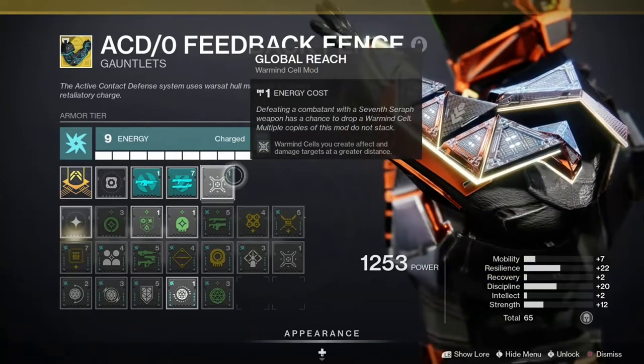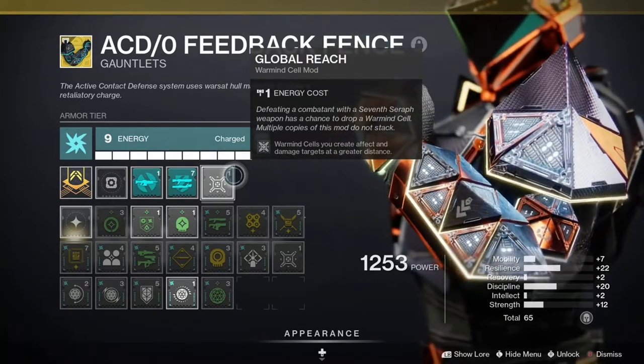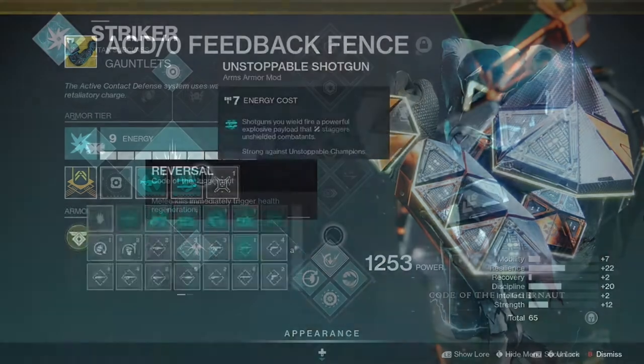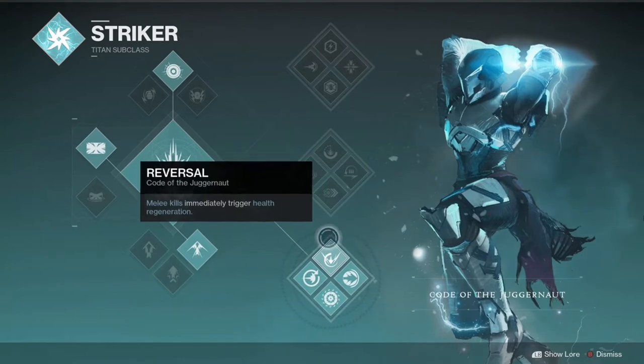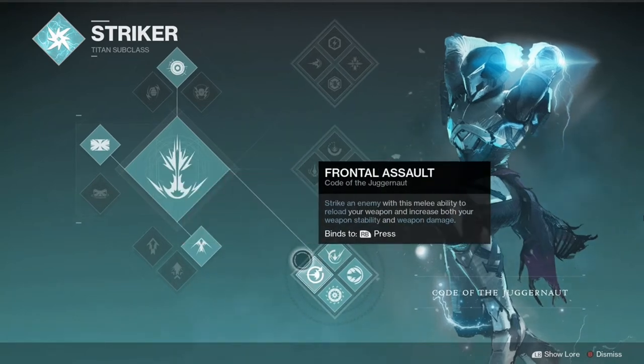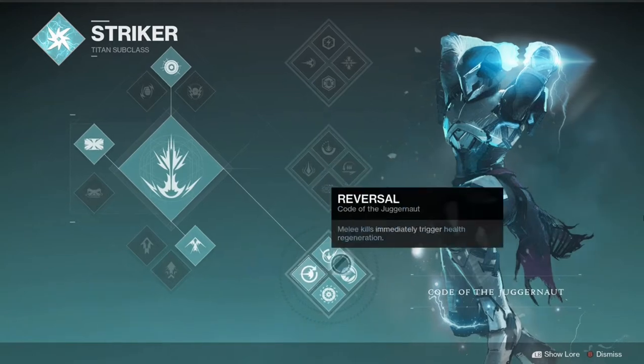For champions, I used the Unstoppable Shotgun and Overloaded Auto Rifle mods. The super that I like to use for this is the Code of the Juggernaut. So much of this build relies on being up close and personal with enemies that the Juggernaut lends itself well to this build — meleeing enemies triggers health regeneration, reloads weapons, and increases damage.